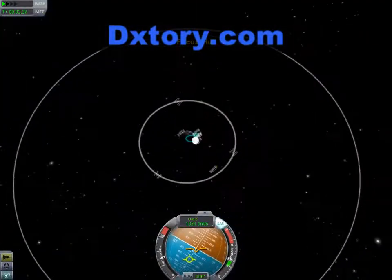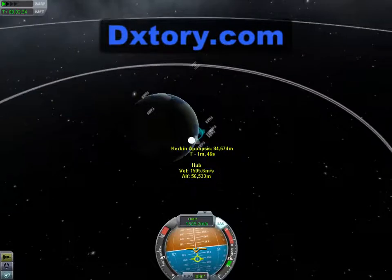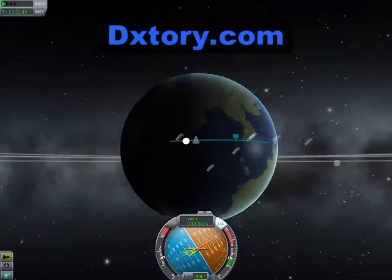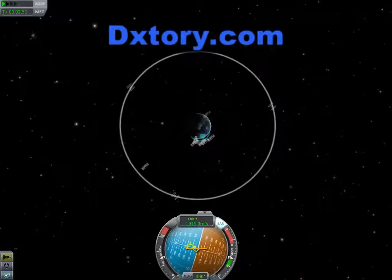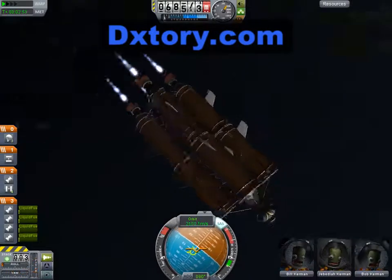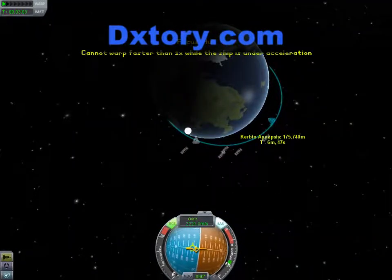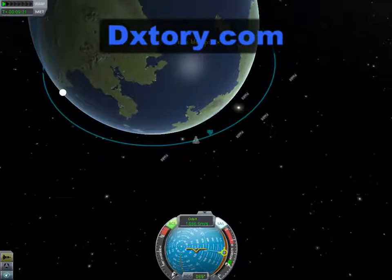I've gone ahead and built a geosynchronous satellite system so that we have a constant uplink to our space station, because it's gonna be orbiting at a lower altitude and it's not always gonna be able to communicate with the space center. We just passed into space — you can tell because the music turned on. There's lots of music in the game now; it's really rather sweet, I really like it.